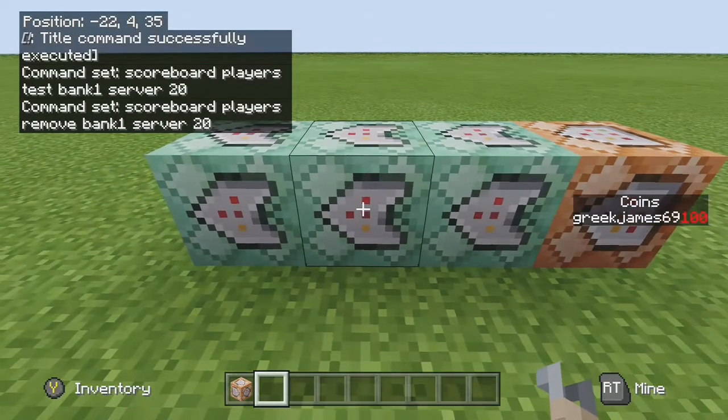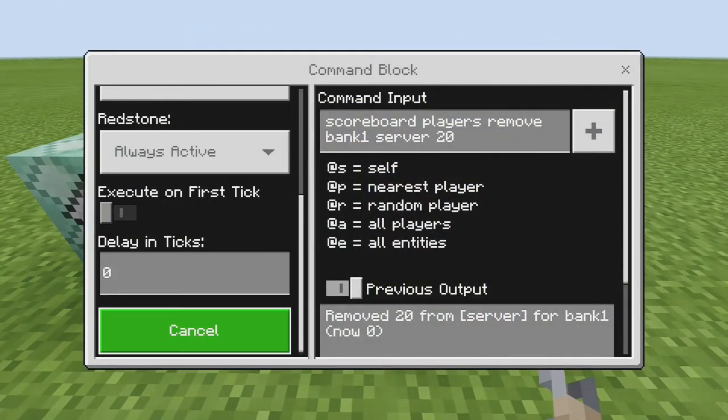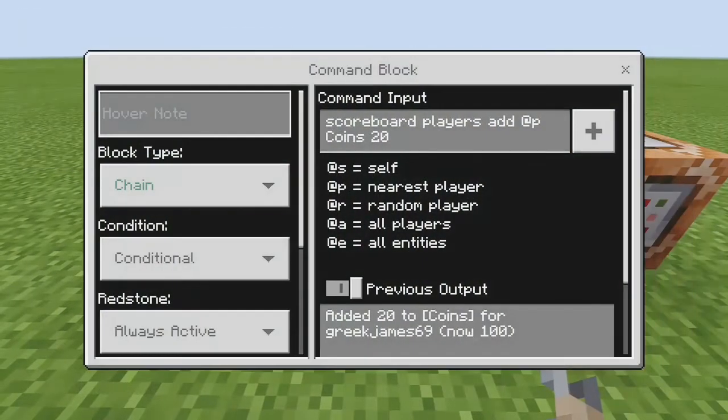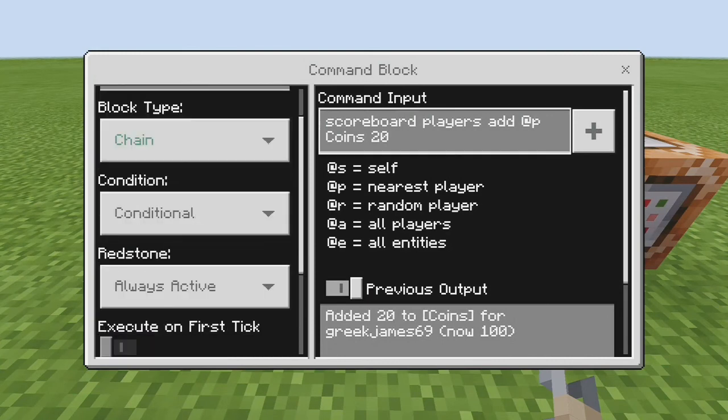It's up to you if you add a delay — if you want a delay so it's not quite so fast-paced, change the tick delay. I've put a 20-tick delay (one second) on the next block. That next block is chain, conditional, always active: scoreboard players add @p coins 20 — adding 20 coins back to the nearest player, reverting it back to their coin balance.